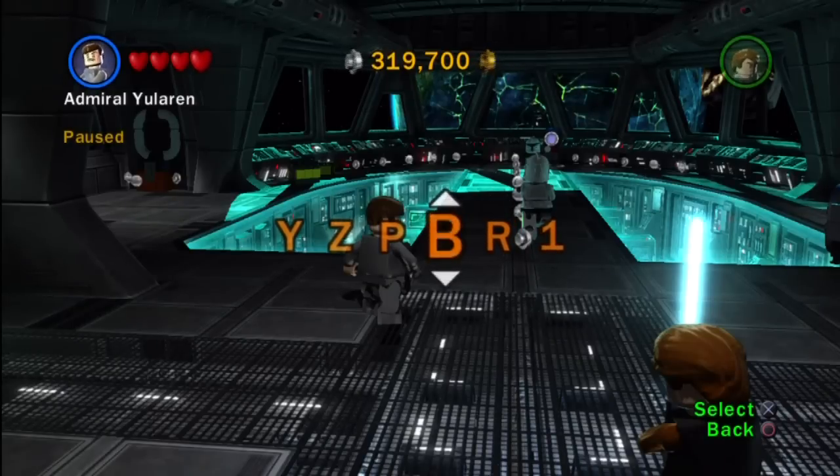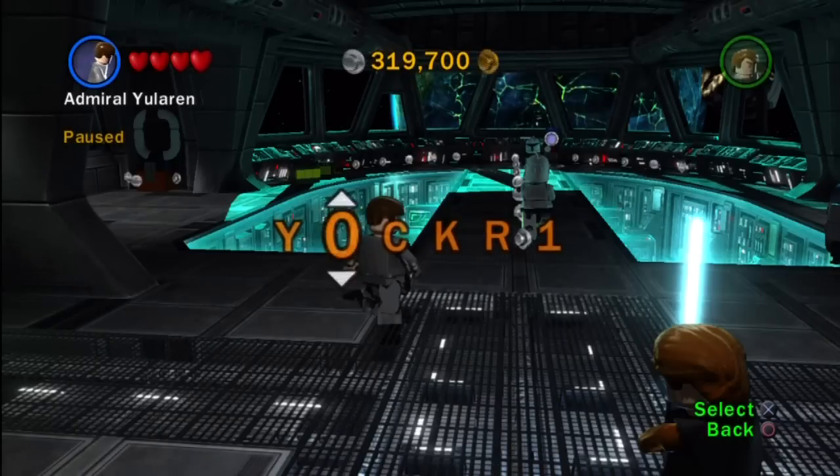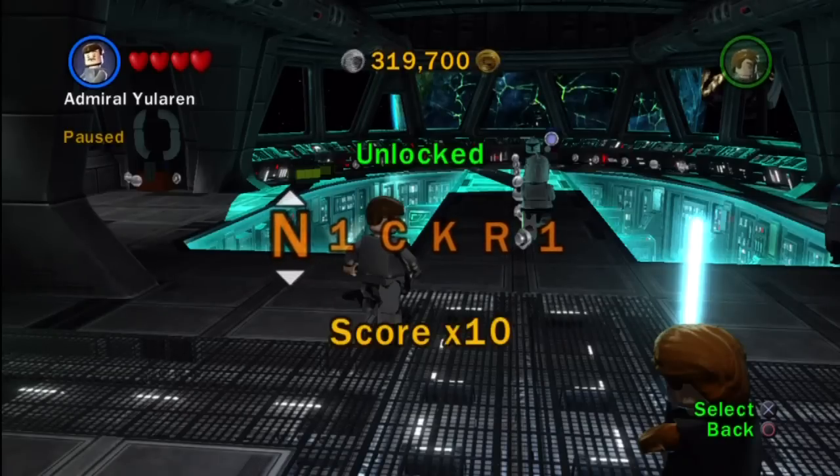R... going the wrong way. C — probably quicker to go through here. C, 1 — which is much quicker that way. And finally, N. So we've got the times 10 multiplier.